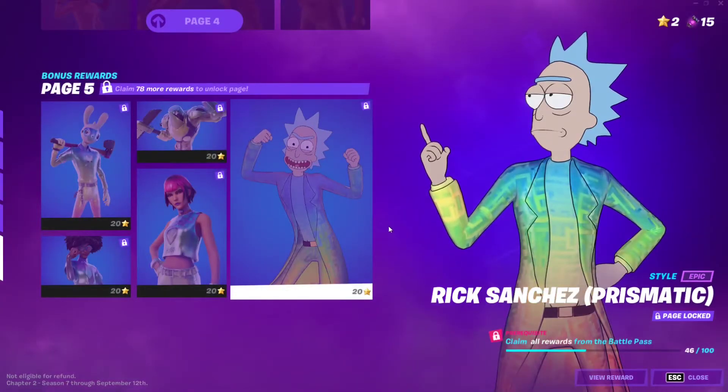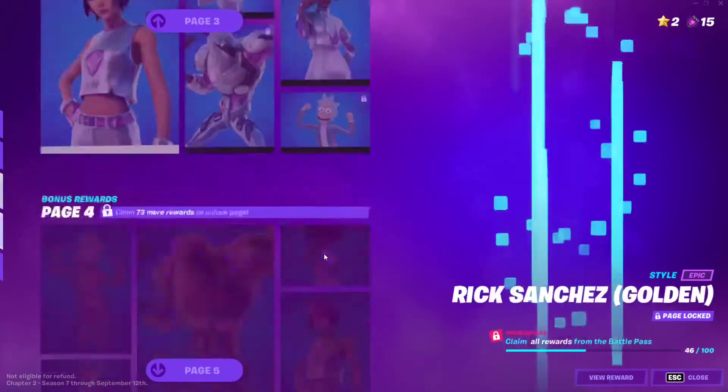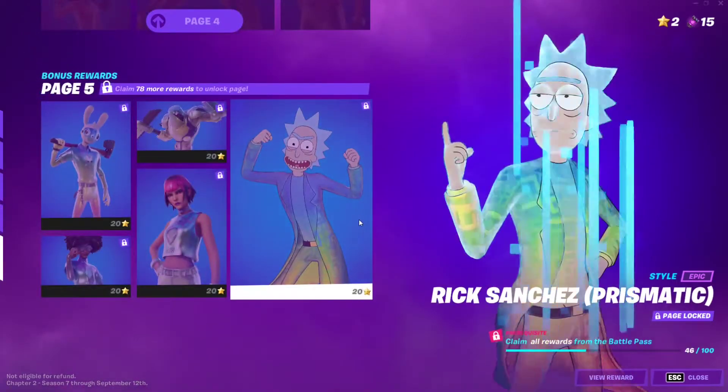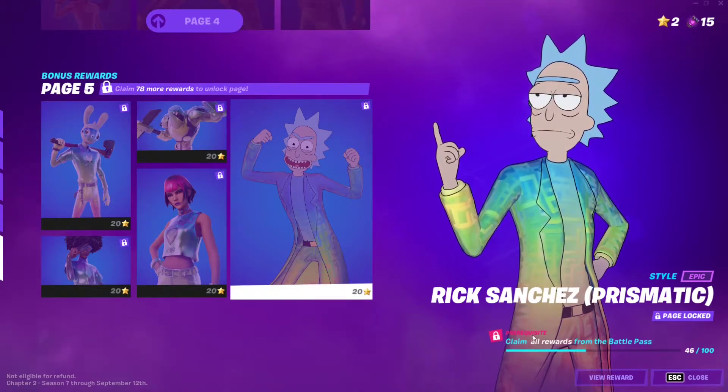To unlock this skin, all you have to do is go to the Bonus Rewards section in the Battle Pass, navigate to page five, and you'll have access to Rick Sanchez's prismatic style. To unlock him, you need to have claimed all rewards from the Battle Pass.